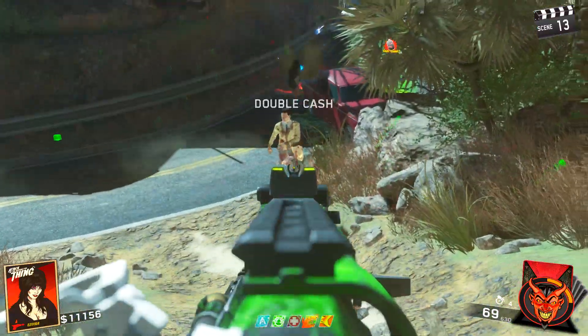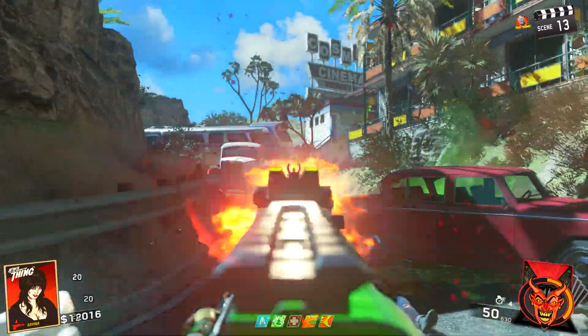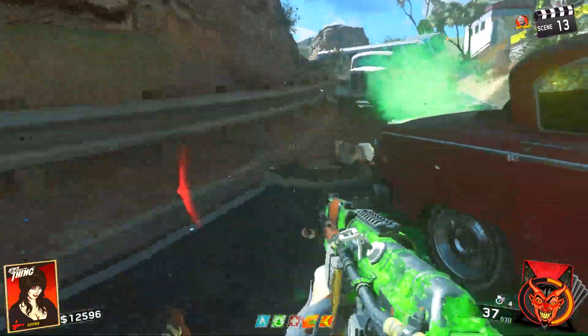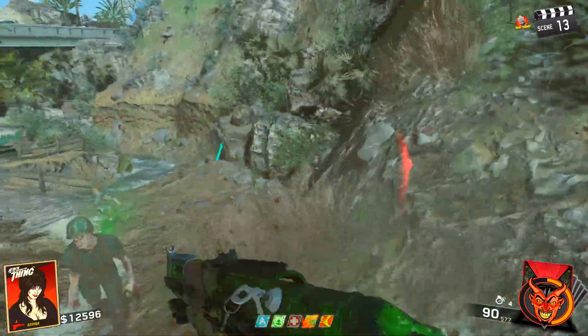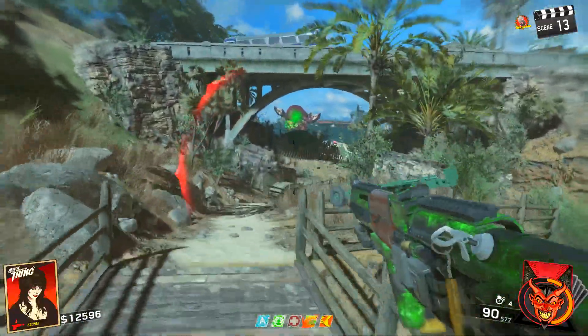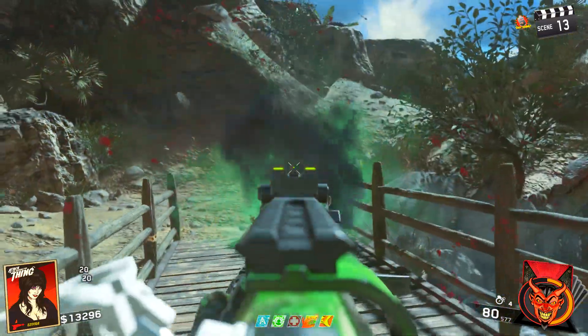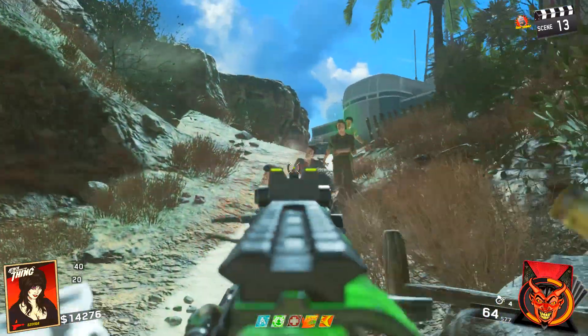I ended up pack-a-punching on round 12 — I couldn't go much further than that. Round 12 was the point where the non-packed weapon was doing absolutely nothing to the zombies. Packed once, the Retro is a solid gun all the way up until about round 20. The fire rate is much faster, killing is much easier, and Dew Drops becomes your best friend because it removes all recoil — this weapon pretty much becomes a laser beam.